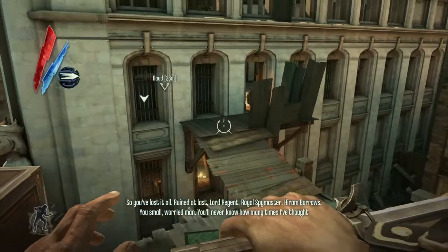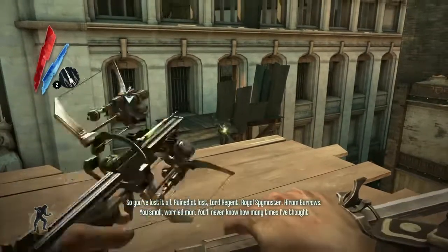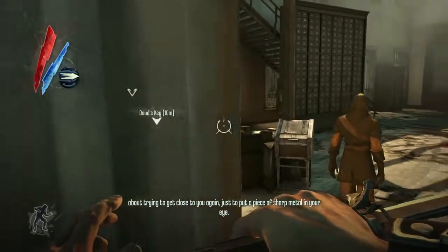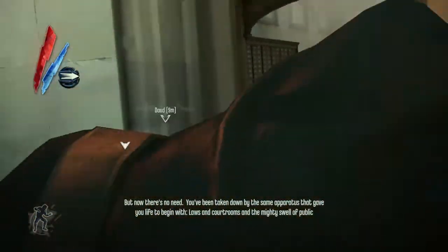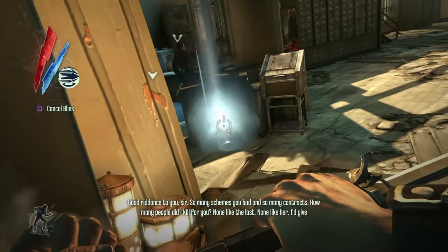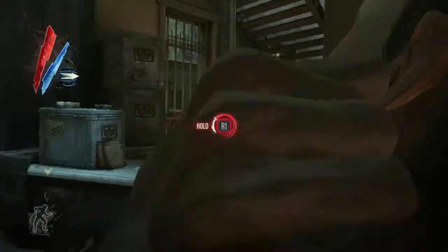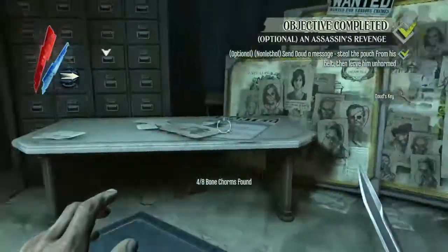Now if he sees us we'll have to pull out a sleep dart and take him out from range. With this part here you've got to be a little bit quick — when Daud has his back turned and this guy is close to the door, just go in, grab him and drag him out. And now all we have to do is take care of the man himself. I contemplate using the blink but decide to risk it and go for the choke out. Daud's down, we've got his key. Take a look around the area, loot everything we need and head to the next section.